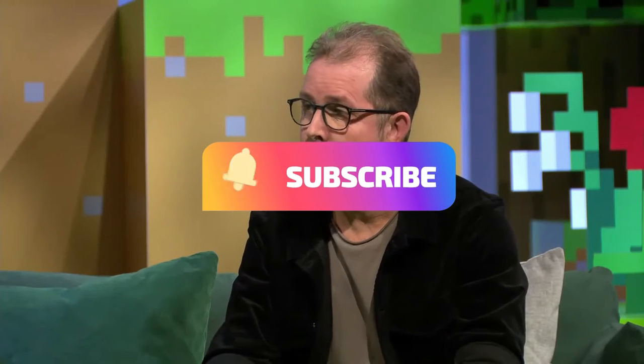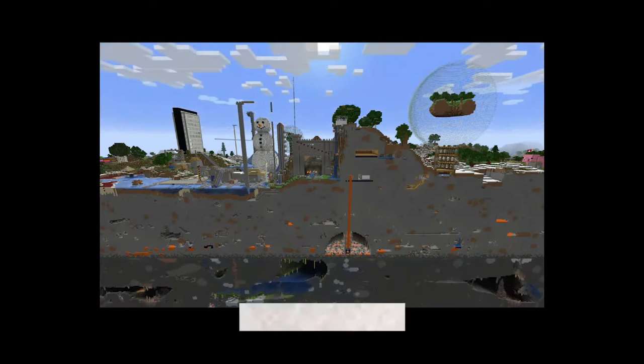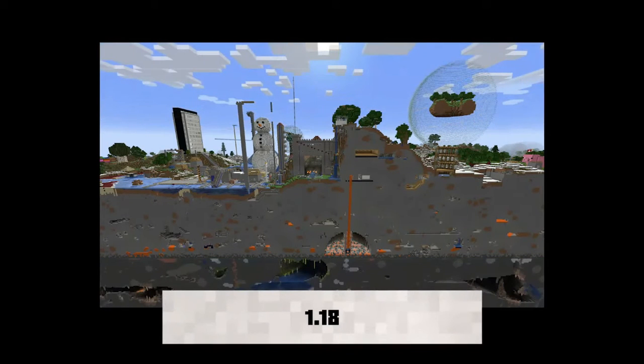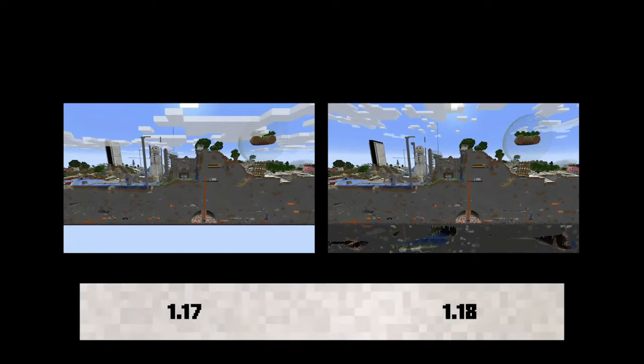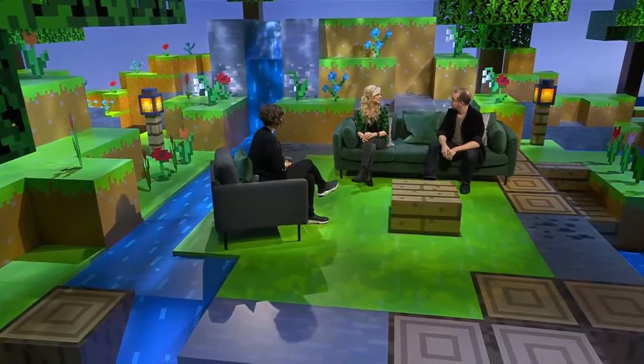Mojang has done two different things to help smooth out the world generation when you update from 1.17 to 1.18. One thing they've done is updated the bottom of their world — where it was bedrock, there is now the updated world, as we can see in the Minecraft Live reveal. Henrik's world is around 10 years old, yet he gets the new stuff if he digs all the way down. So if you have an old world, you don't have to worry about going all the way out — simply go all the way down and you'll be able to find the new generation.